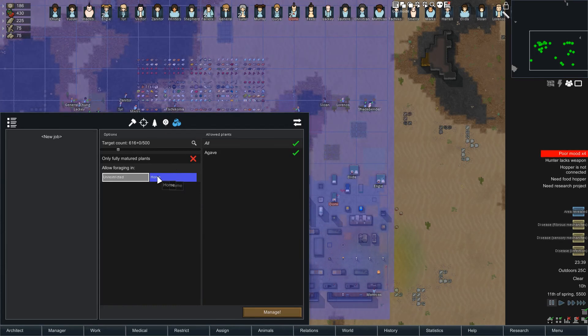Finally, you can set up a restriction area. I've only got the home area now, but if you set up some area in a relatively safe zone or something like that, you can tell them to only forage in that particular area. All right, that was the foraging tab, and we'll have a closer look at the power tab in a second.